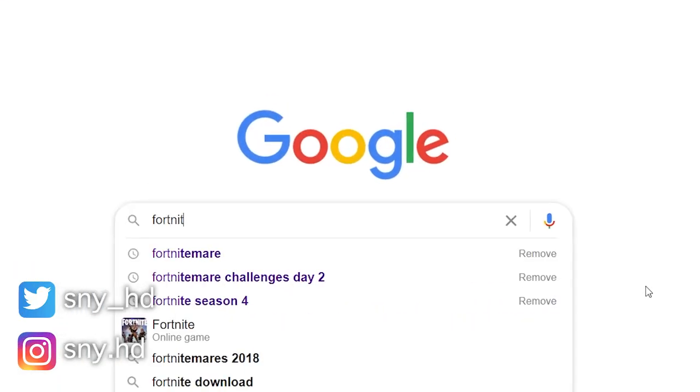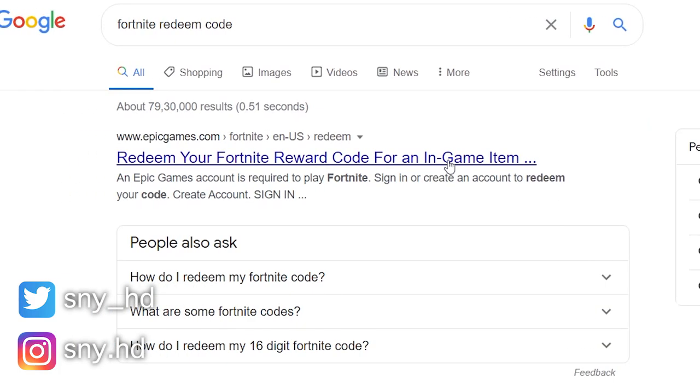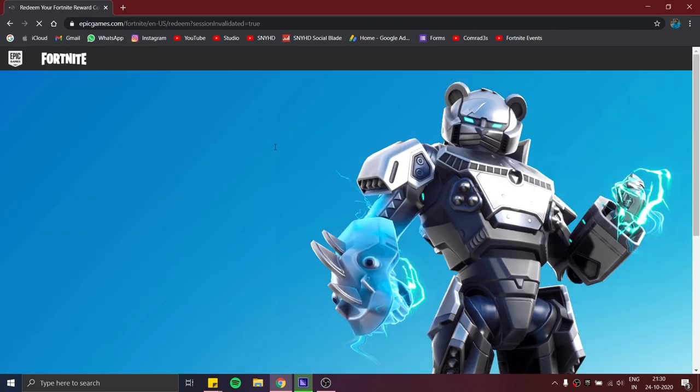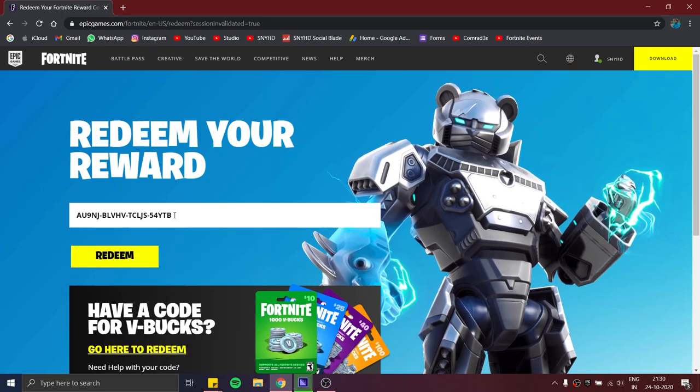So you need to go to Google and type in a Fortnite code, or just type in whatever I'm typing in. The link is also in the description — you can go to the link directly and it will take you to this website. Make sure you copy the code from the description and paste it right here.